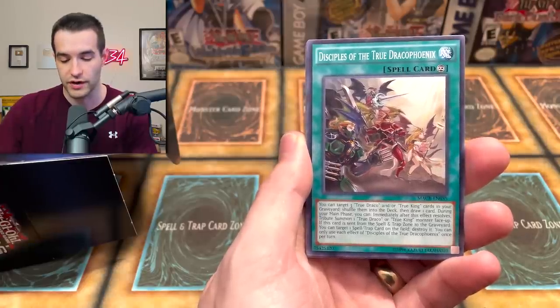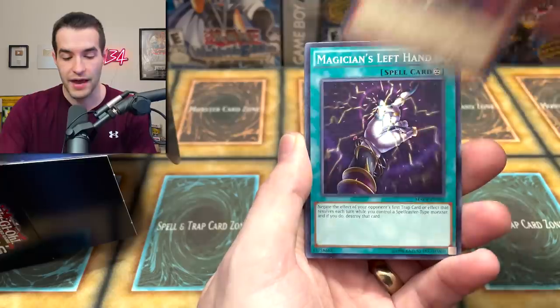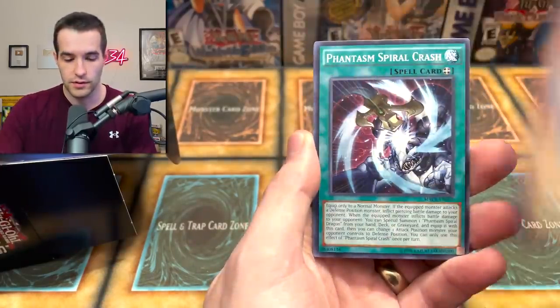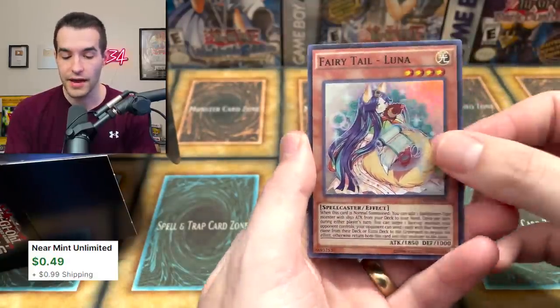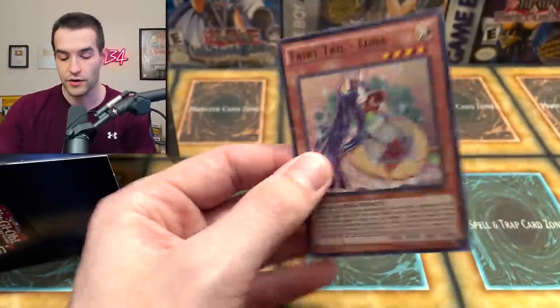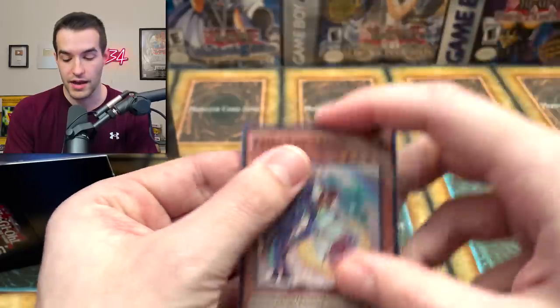We've got the Disciples of the True Draco Phoenix, Speedroid Malicious Magnet, Magician's Left Hand, the Lyralisk Sapphire Swallow, Phantasm Spiral Crash, Fairy Tail Luna — not a bad card actually for a super rare — and former pal Sky Pupil. This is not a bad card overall, we'll definitely take that. Fairy Tail — there are some pretty good cards in the archetype, like the snow is amazing.